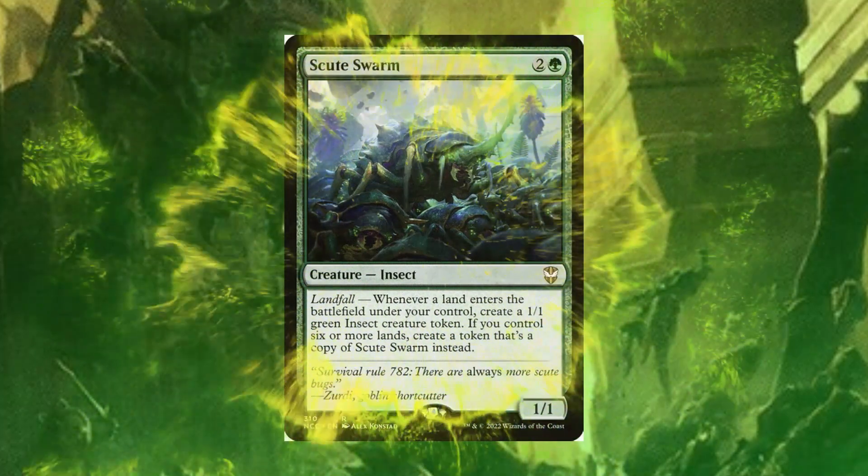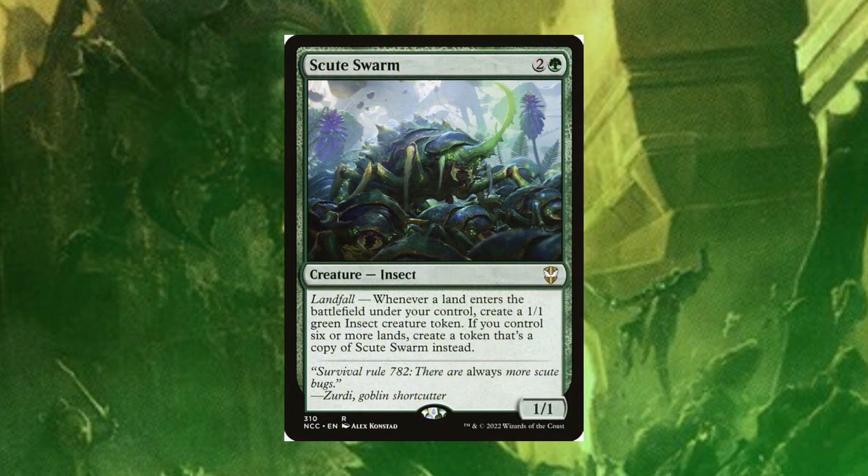Honestly I hate this card but it's so good in this deck — that is Scute Swarm. I really do hate it, but the only reason I'm mentioning it is that it is an insect and we are going with a big giant army of insects we can buff with our commander. Whenever a land enters the battlefield under your control you create a 1/1 green insect creature token. If you control six or more lands, create a token that's a copy of Scute Swarm instead. You end up with a giant infestation of like 500 Scute Swarms each time a land enters — there are many reasons to hate this card, but others like it.